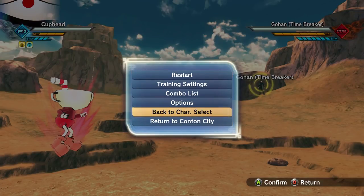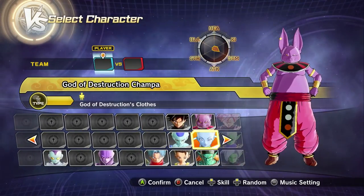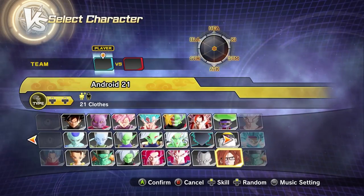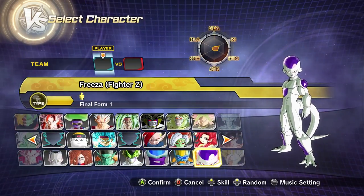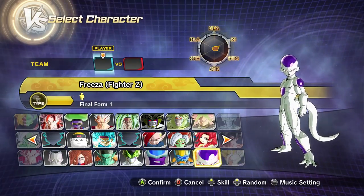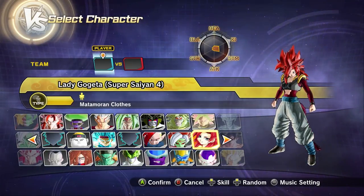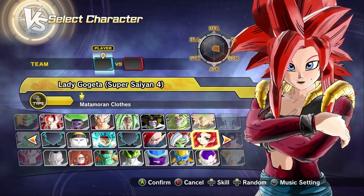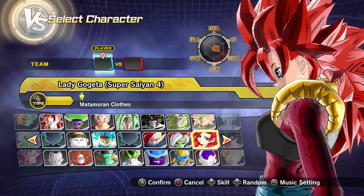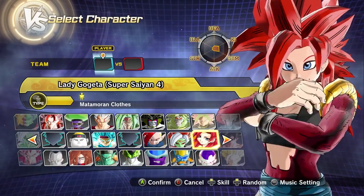Next thing I wanna check out — we're gonna come back to Cuphead. Let's go to character select. I wanna try a CPU versus CPU battle with Cuphead and Goku. Cuphead is a pretty strong character — you see those bosses he fights in that game? I don't know if this is a mod you guys wanna see, but I thought it'd be fun. It says Lady Gogeta — yeah, it's a female version of Gogeta. I think it's pretty cool looking; she's got like black lipstick. This is a nice looking mod.